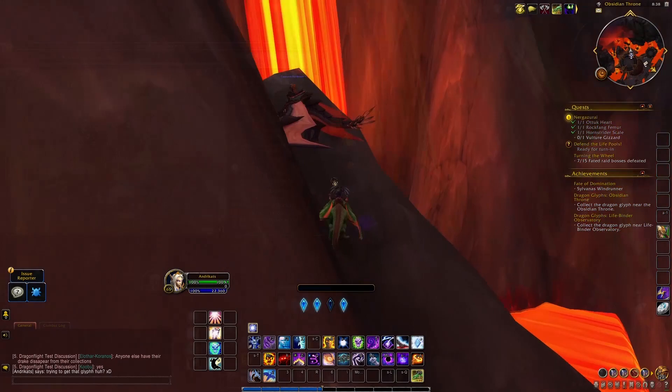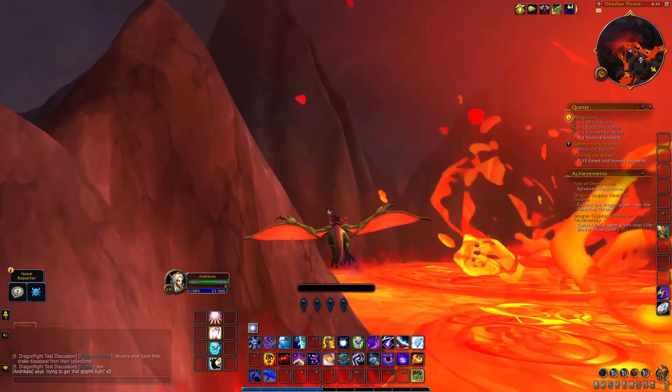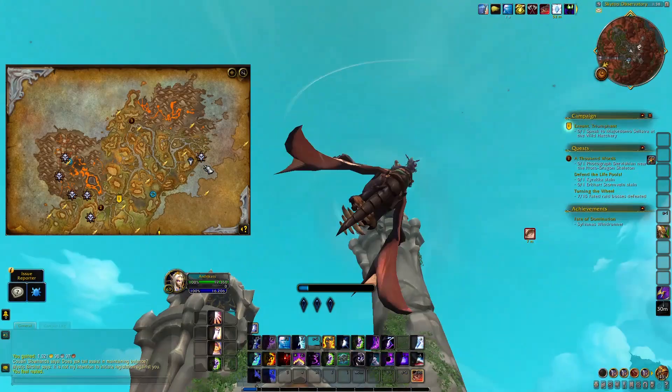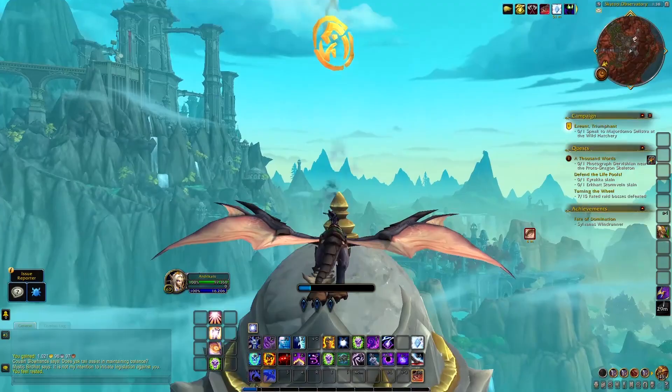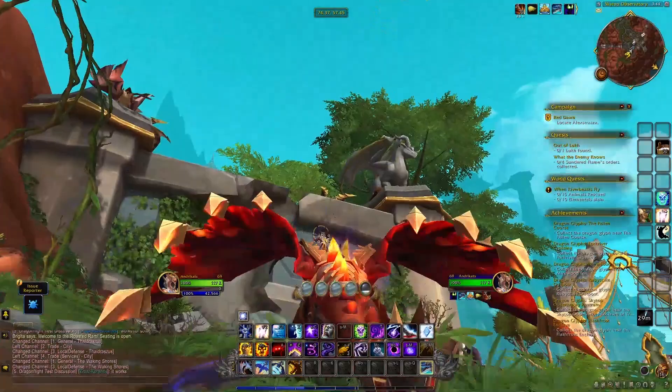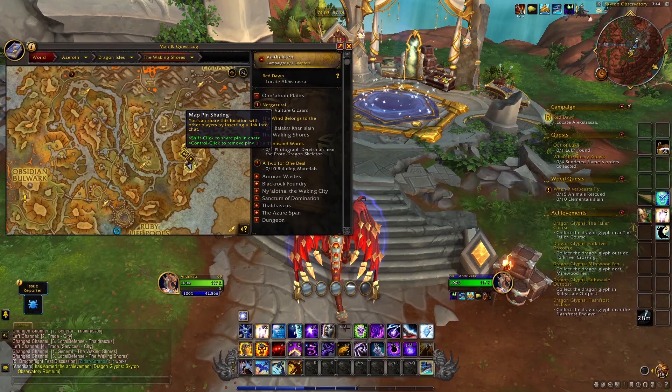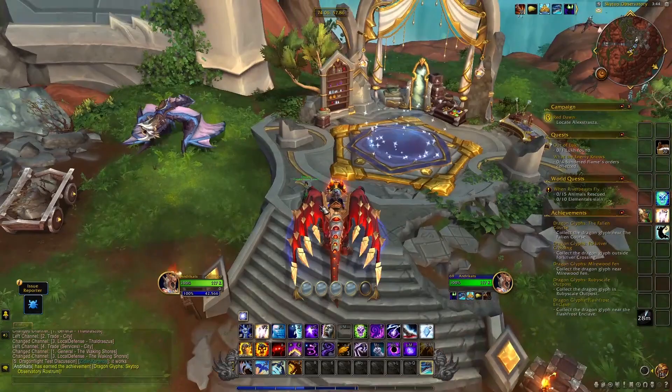I didn't have Whirling Surge at the time of recording so I went the slow way, but if you have it unlocked, definitely use it. The next glyph is located in the Skytop Observatory, hovering on top of a tower. You may need one or two stops to reach the top depending on your talents. Also along this flight path you can find another dragon glyph — the Skytop Observatory Rostrum — located near the Rostrum of Transformation, where you can change the appearance and customize your dragon.